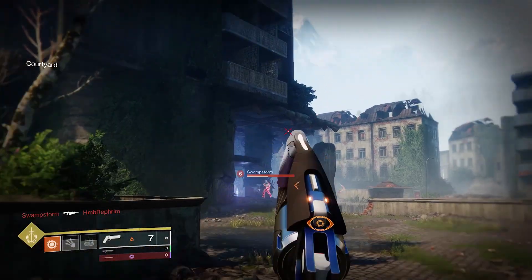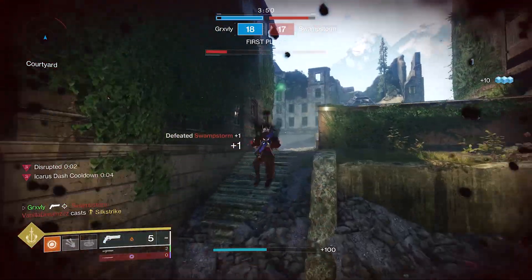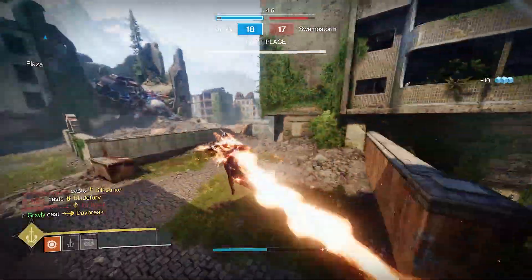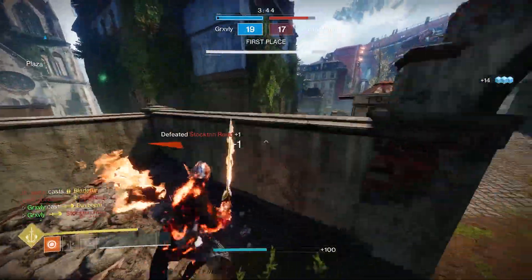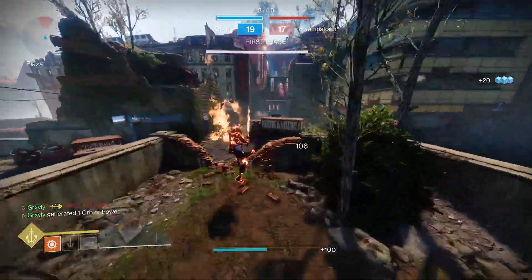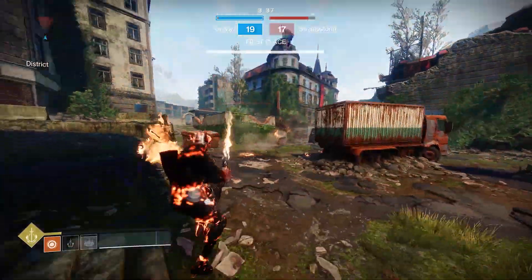And we get side-gunned by a Trust — that's cool. Again? Get your Woven Mail out of here, bro. That is actually so cringe. I guess we just pop Dawn, kill this guy, dash over here, maybe get one more, and that should be game. Okay, that's game.